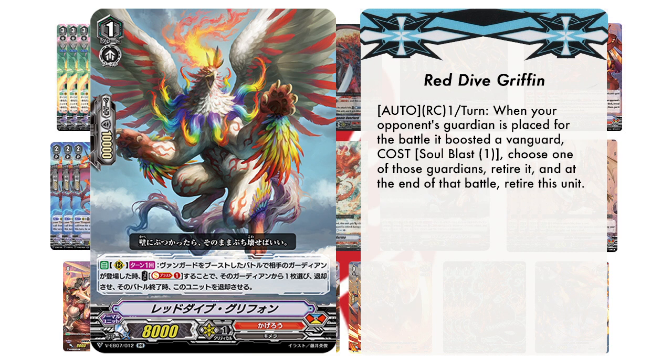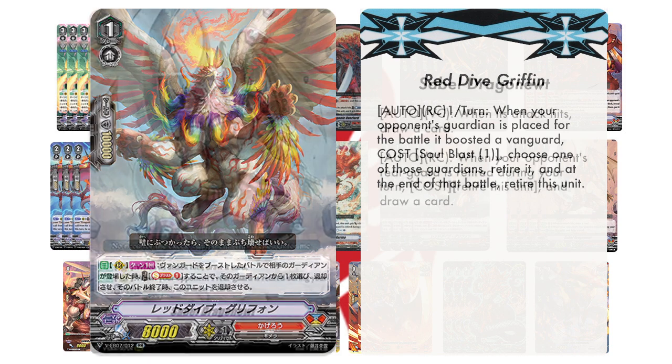Next, we'll be running 4 copies of Red Dive Griffin. Its skill reads: Auto, Rear Guard Circle. Once per turn, when your opponent's Guardian is placed for the battle that it boosted a Vanguard, cost Soul Blast 1 — choose one of those Guardians, retire it, and at the end of the battle, retire this unit.